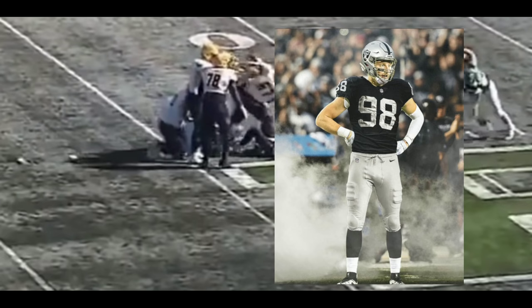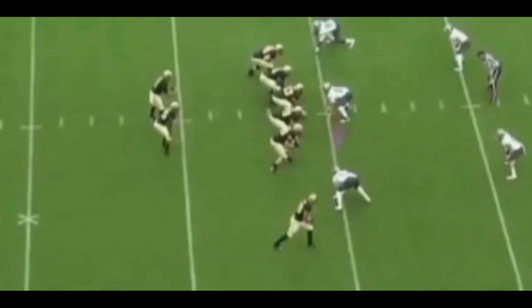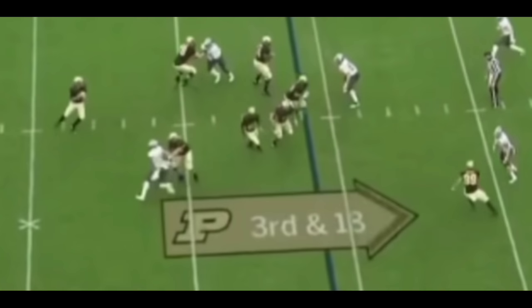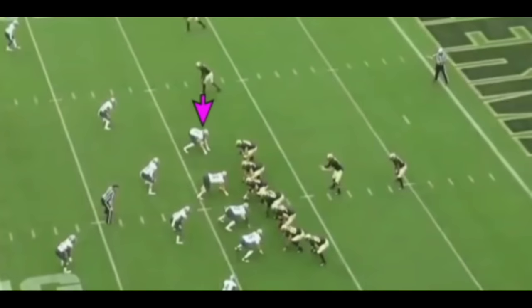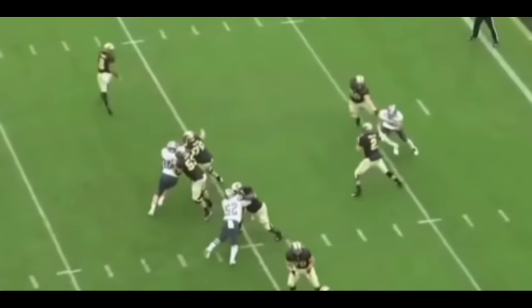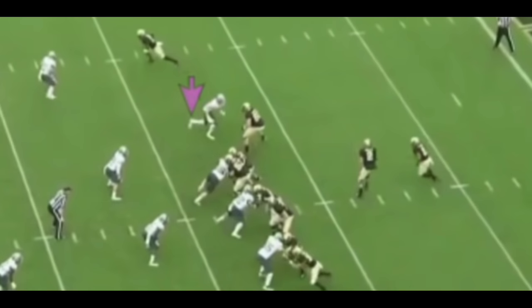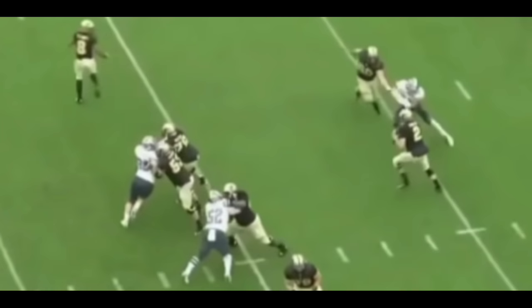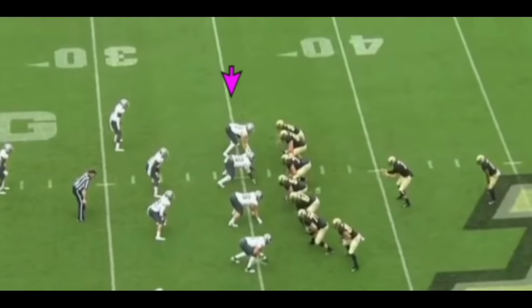He has many other pass rushing moves — he can dip, rip, and spin. Starting with a dip move: you might miss it, but if you look closely, you'll see him dip right past the guy — a very nice move. Here's another move where he essentially rips through the offensive tackle. He gives him a jab right to the chest, then rips right underneath the tackle and gets his arms off — which is the most important part of shedding your block.